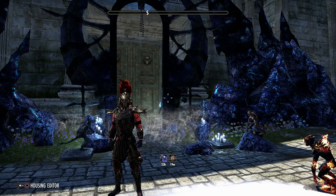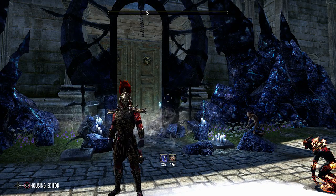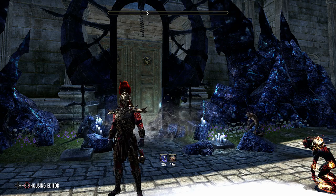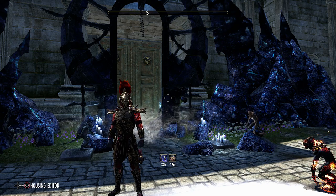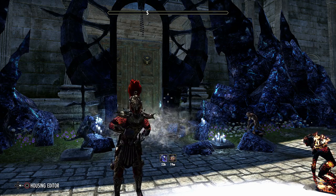Welcome back everyone to another episode of All About Mechanics. Today I'm going to be demonstrating the Cradle of Shadows dungeon — it's a DLC from Shadows of the Hist. We're going to use the same setup as always: one Magicka build for DPS, one Stamina build for DPS, one Tank, and one Healer. I'm going to go through all the bosses and all the mechanics, and show you how to do hard mode as well.